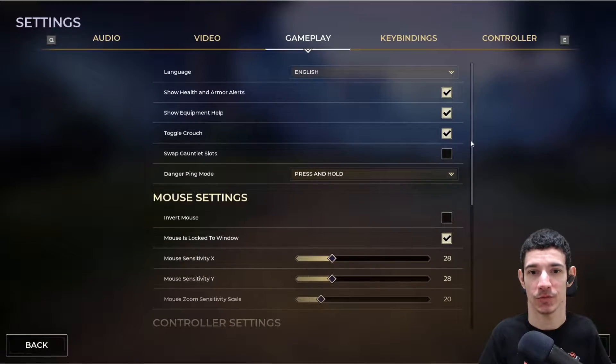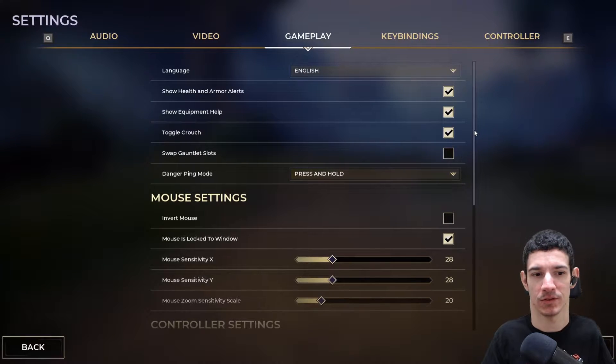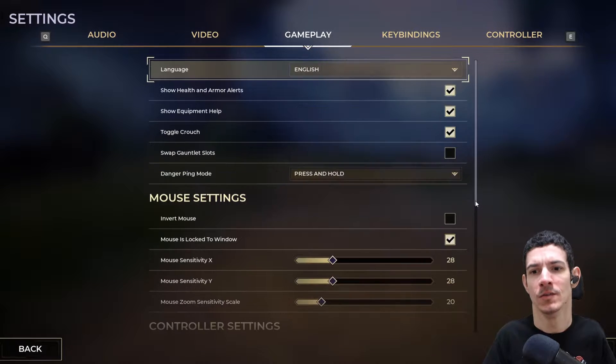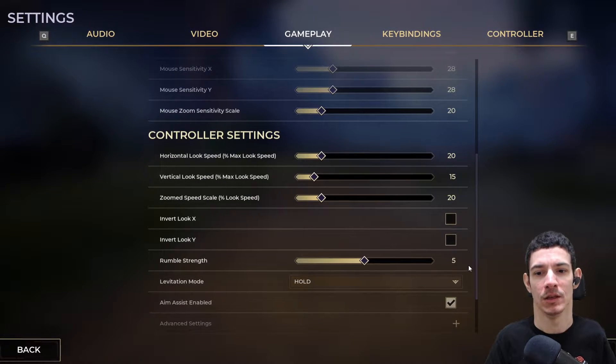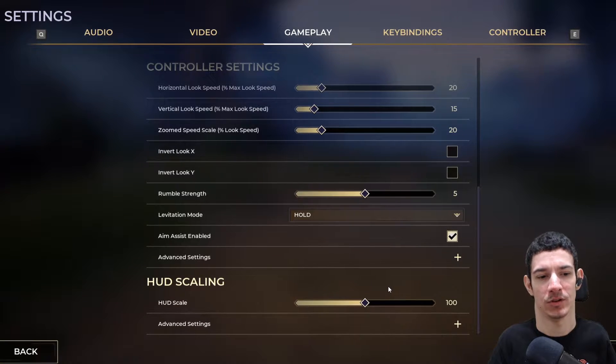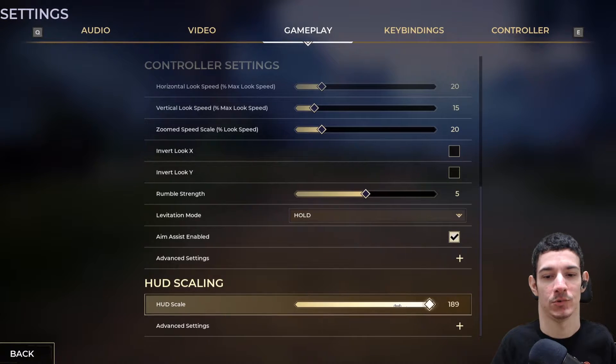We're going to look at the gameplay settings first. For keyboard and mouse, you do have a toggle for crouch and then you have some various mouse sensitivity settings. You also have those same ones under the controller setting. Something I think is really cool is if you have trouble with vision or low vision, you have HUD scaling from 100 to 200.